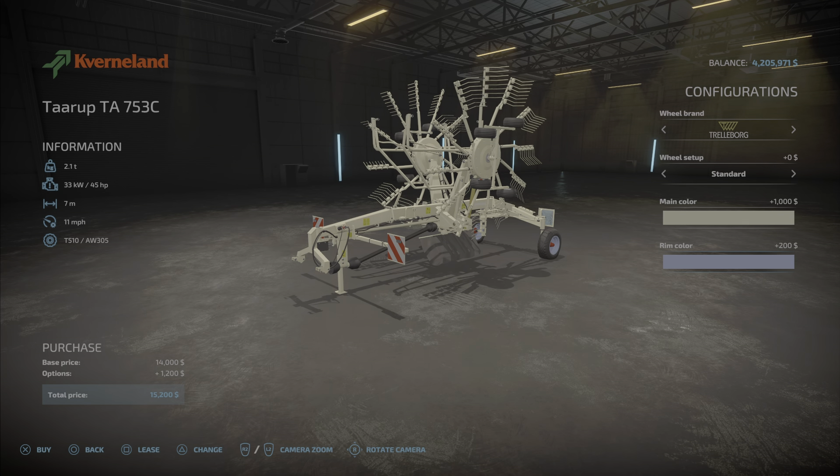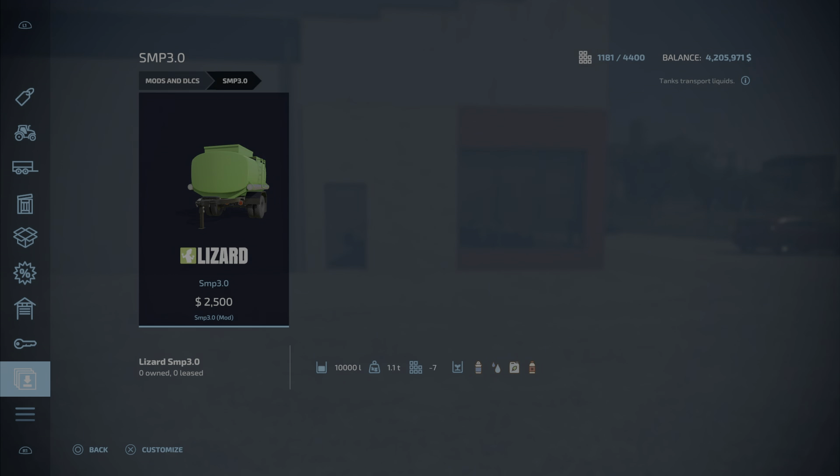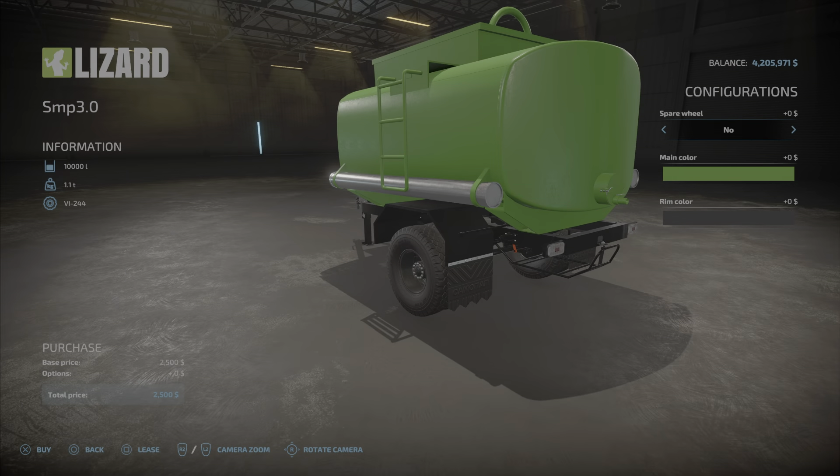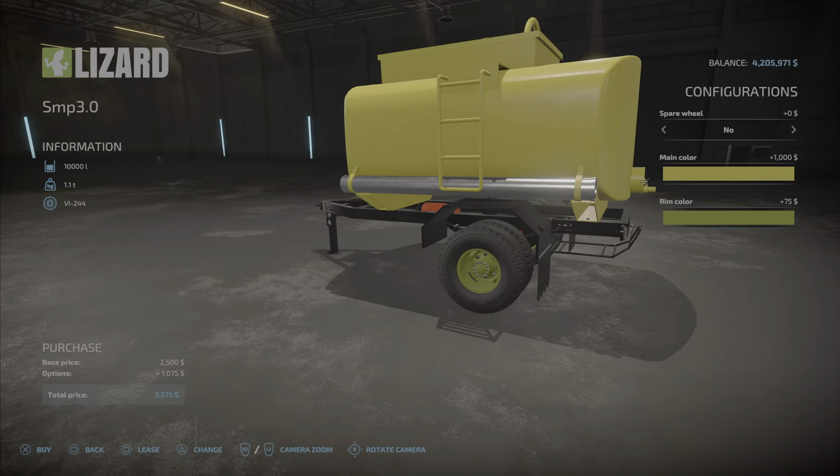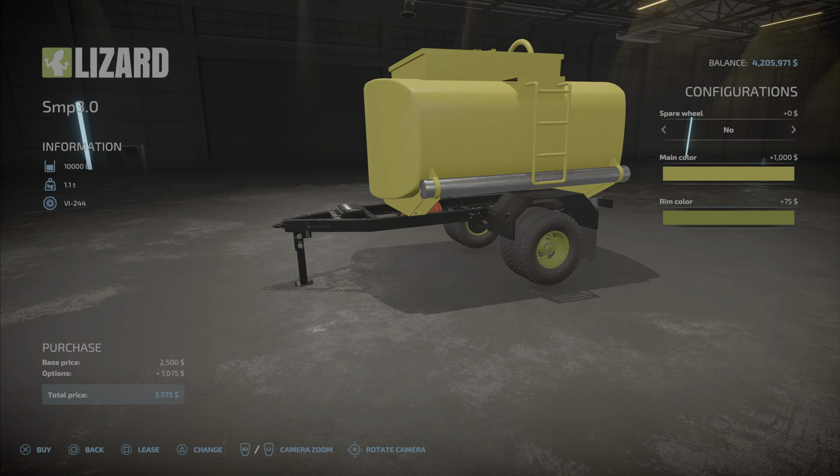Here we have the SMP 3.0 by Serega underscore 56. This is going to be 13.72 megabytes to download and install, takes up seven slots, and holds ten thousand liters of milk, water, herbicide, and liquid fertilizer. We have the option of a spare wheel, and we can choose main color and rim color. So that is the Lizard SMP 3.0 by Serega underscore 56.